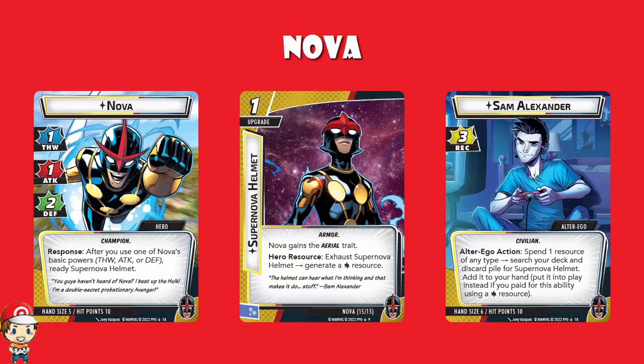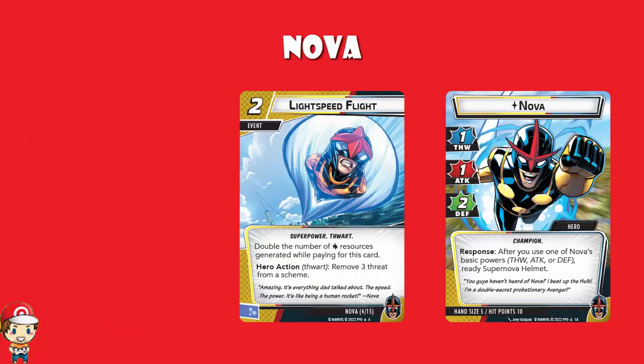Speaking of wild resources, how about Lightspeed Flight? It's a two-cost event that doubles the number of wild resources generated while paying for this card — i.e., if you use a wild resource to pay for it, it becomes a one-cost event, which is clearly good. It also has a hero action thwart that removes free threat from a scheme, which for essentially one cost is good. There is going to be a deck-building challenge to include as many wild resources as possible.